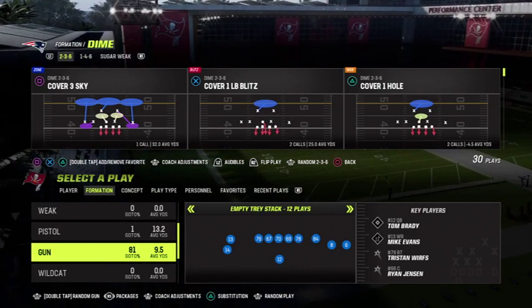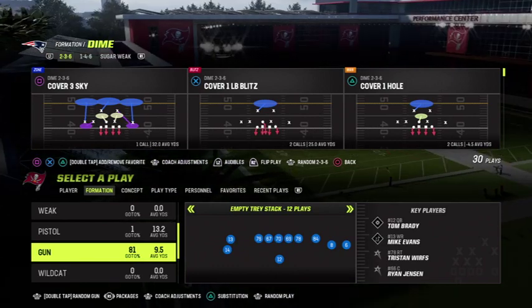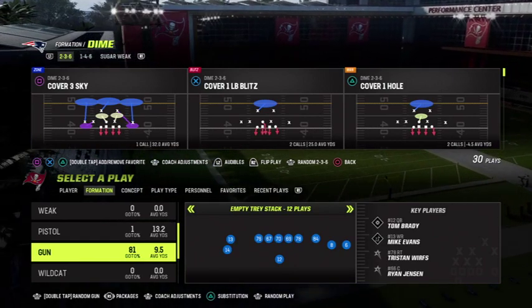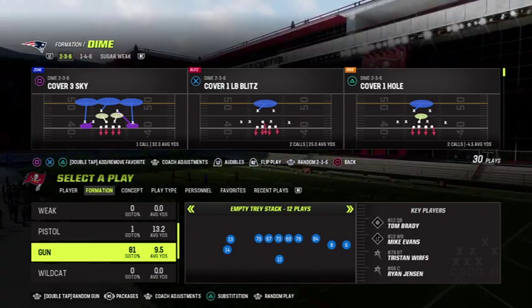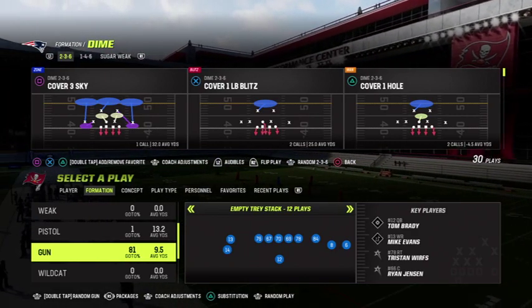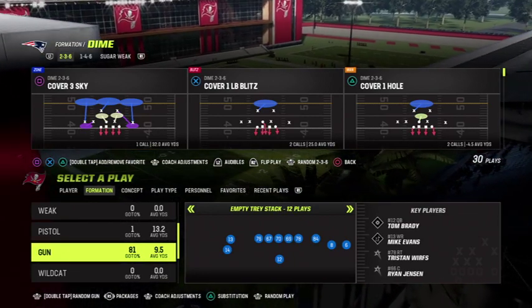And if you guys haven't or don't know, we've just released our Steelers stack attack offense. And if you just want to try this formation scheme out, we also have this release — the formation that we're looking at is gun empty tray stack.